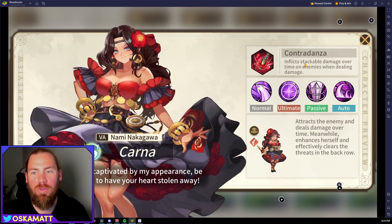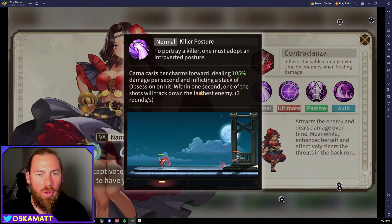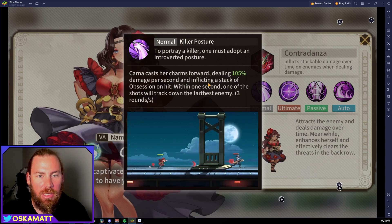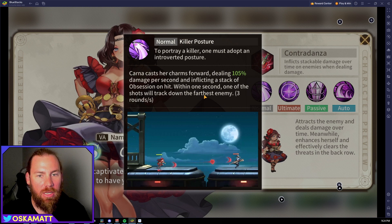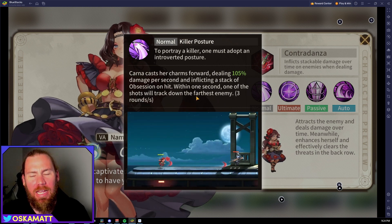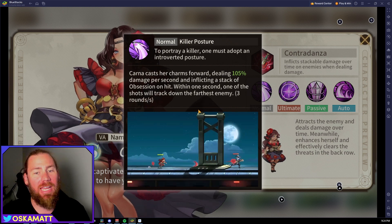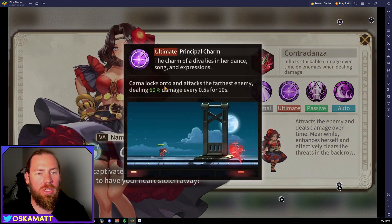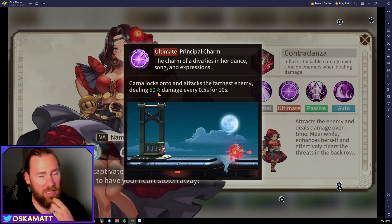The hero you're going to be pulling for is Kana. She inflicts stackable damage over time on enemies when dealing damage. Her normal attack casts charms forward, dealing normal damage per second and inflicting a stack of Obsession on hit. One shot will track down the farthest enemy. It seems like she has two different types of attack — one targets the farthest enemy and one hits the nearest. Her ultimate locks onto and attacks the farthest enemy, dealing 60 damage every 5 seconds for 10 seconds — that's 1,200 total damage.